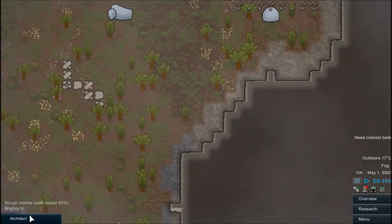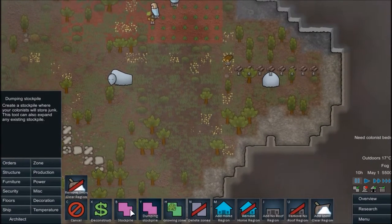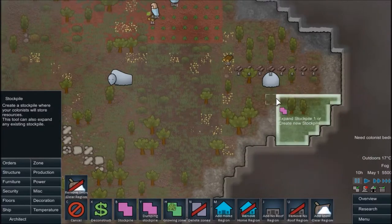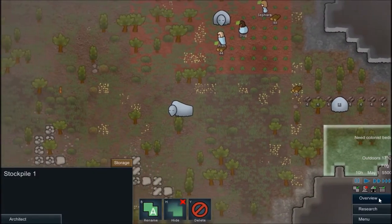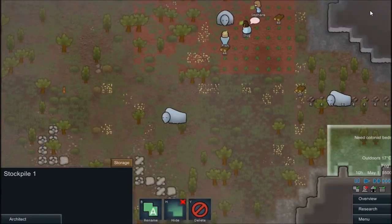They're going to be doing this. Now we just need a regular stockpile — we don't need that much space, I don't think. So it's going to be the hauler for now. Slug, we can go ahead and do some hauling.